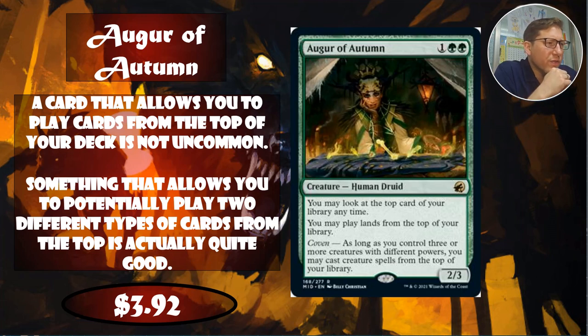Augur of Autumn for one green green is a 2/3. You may look at the top card of your library at any time, and you may play lands from the top of your library. This is look at the top card — not play with it revealed. That's a benefit: playing with it revealed means everyone knows what's coming, but this way it's still hidden information.